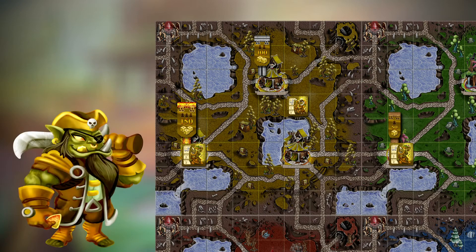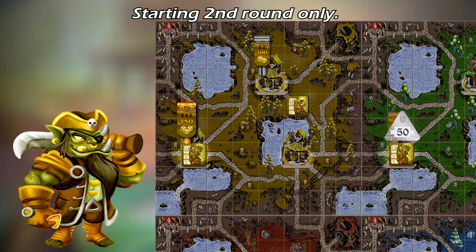When a player's turn begins, they will collect money from their banners starting from the second round. The current player looks at their banners to see how much money they will receive: 50 for each wooden banner, 100 for silver banners, and 150 for gold banners. After receiving their money, the player can do their actions.